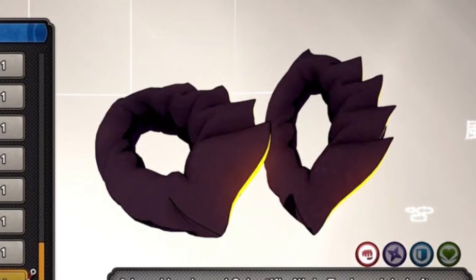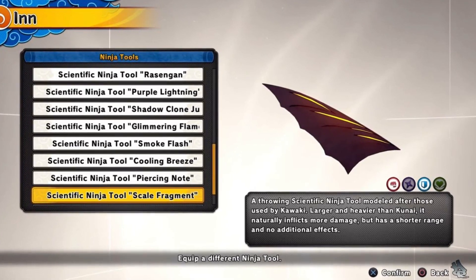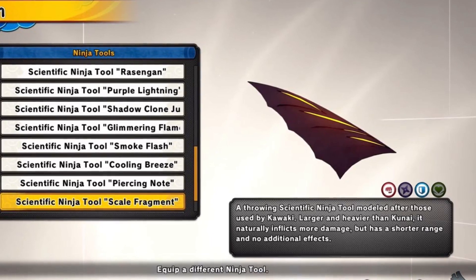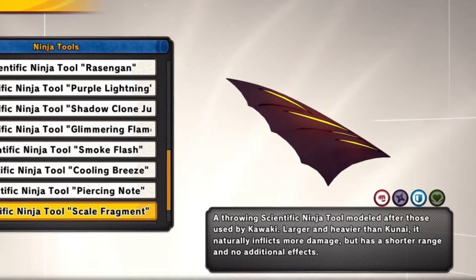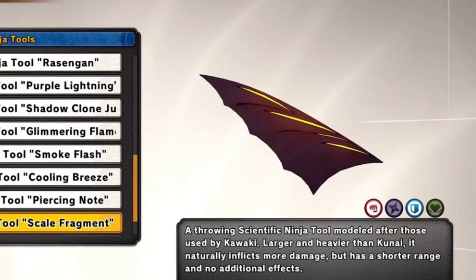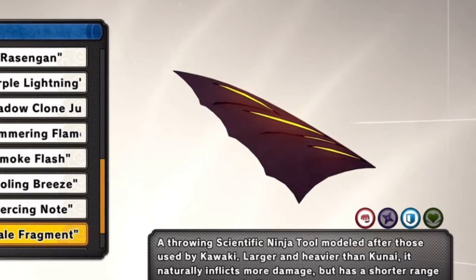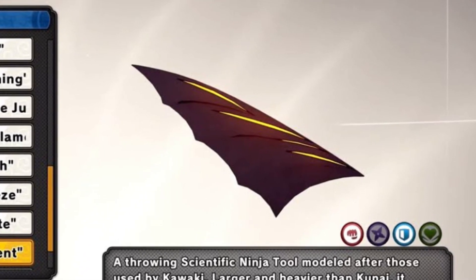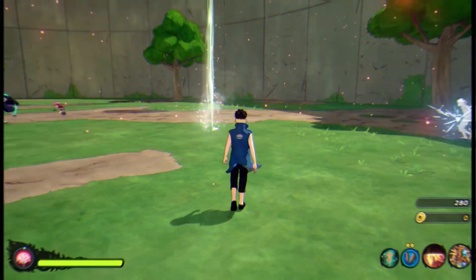I'm just going to guess this is another attacker weapon you can use to easily combo up people — simple as that. Moving on to the second ninja tool, the scientific ninja tool Scale Fragment — a throwing scientific ninja tool molded after those used by Kawaki. Larger and heavier than a kunai, it naturally inflicts more damage but has a shorter range and no additional effects. So literally this is a throwable weapon that doesn't go as far as a kunai but does way more damage.